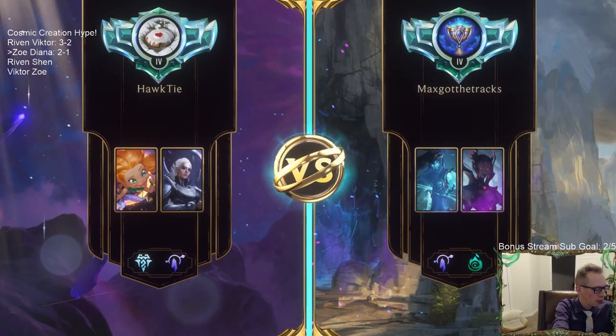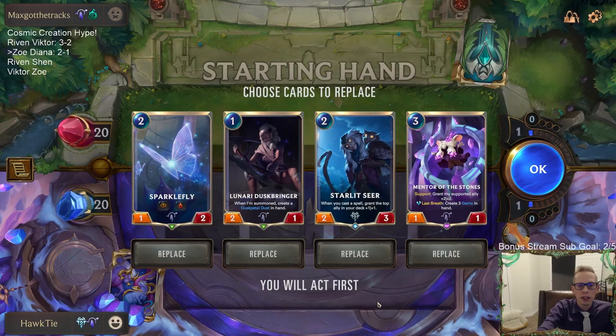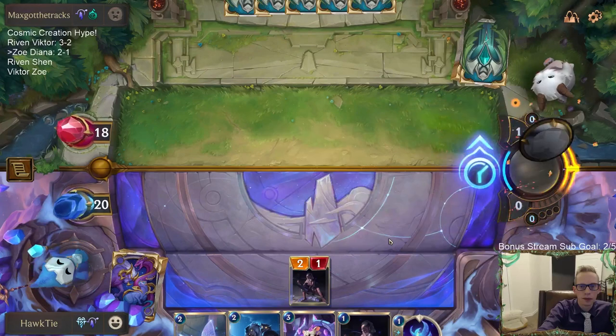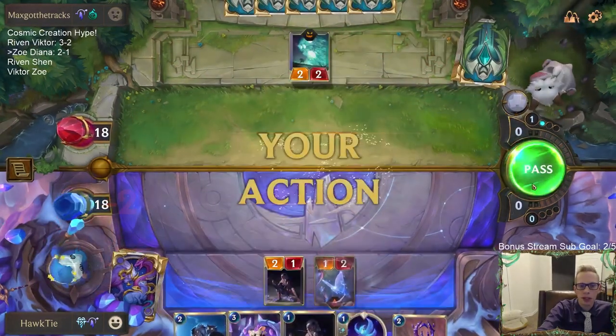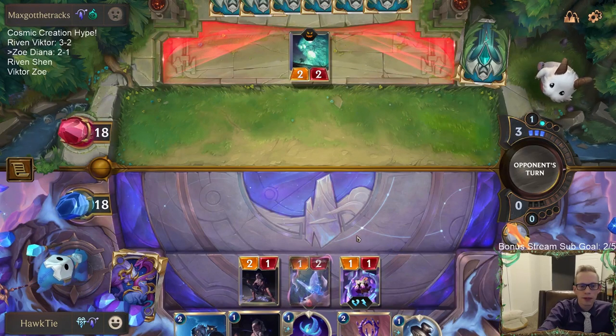Fearsome - I can see this being kind of difficult for us. It's going to be a race; we won't really be able to block. Sparklefly - you would have been great last game! Maybe I mulligan Starlet Seer? No, Starlet Seer is awesome. I'm going Duskbringer on one, Sparklefly on two, Mentor on three. I think I still keep Starlet Seer. This is a good curve for us - Mentor of the Stones will grow the Sparklefly into a three-four elusive lifesteal.